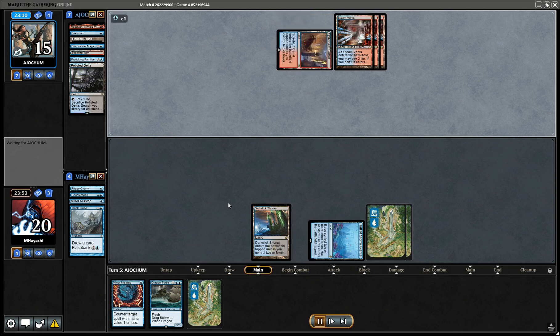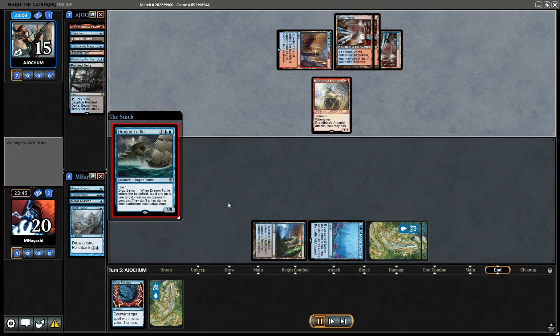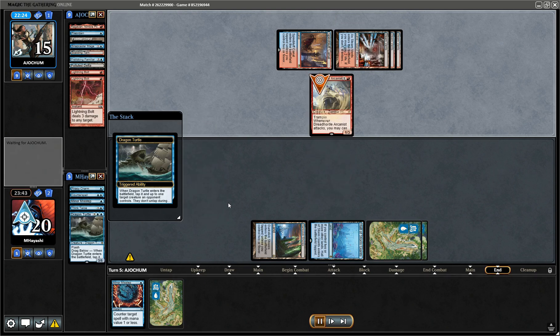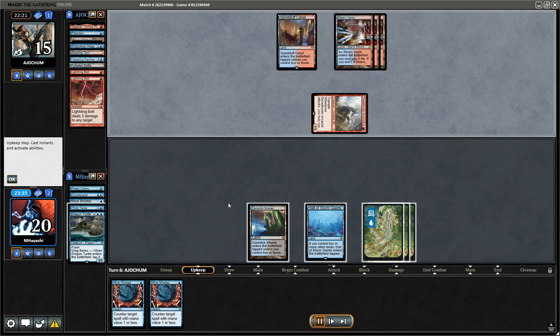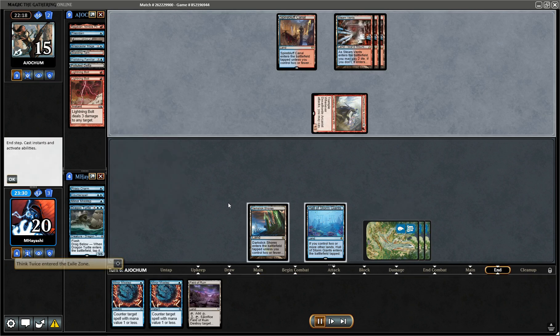We'll play this if we find ourselves wanting to Minor Misstep — Dragon Turtle or Think Twice obviously isn't so nice in that case, but otherwise pretty sweet. We're gonna Dragon Turtle it up. The cool thing is even if they deal with it at the price of double Lightning Bolt, we still get to tap it down for their next turn. We get to Think Twice at the end of their turn — such a sweet card.